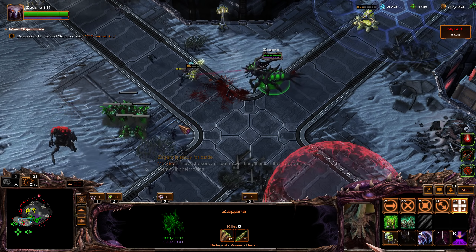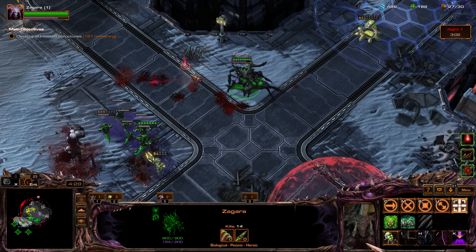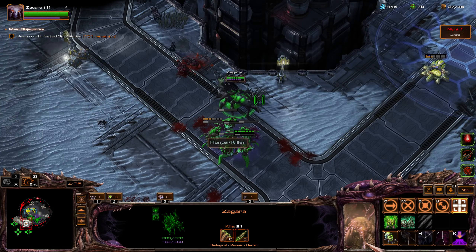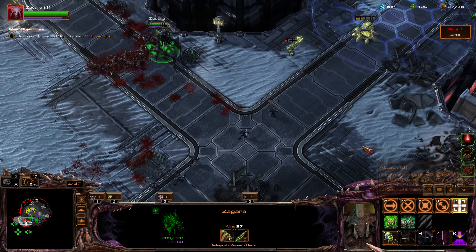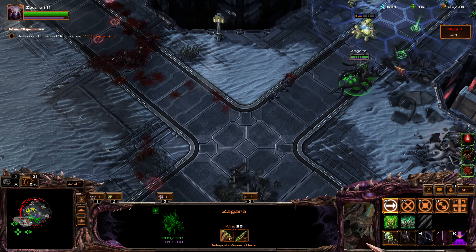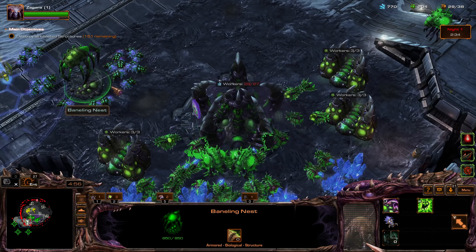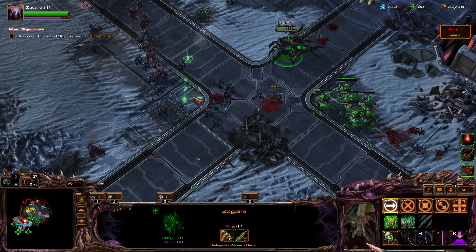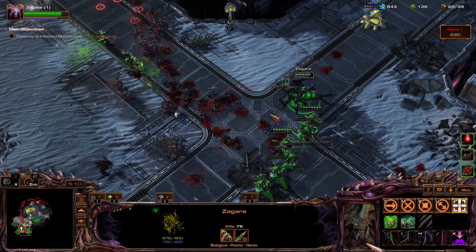Let's use these guys. Stim them up — more effective. Your forces have encountered the enemy. Get the Bailing Damage Splash — Rupture, I think it's called. Let's light them up. Maximize our splash damage.